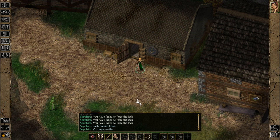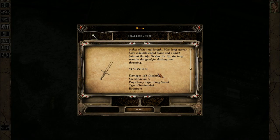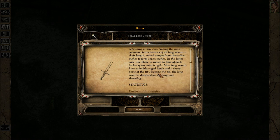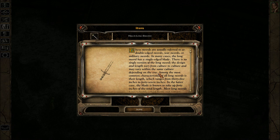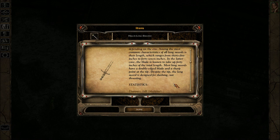So one of them was talking about someone named Hull. Hull's longsword — it's telling me general information about longswords. These swords are usually referred to as double-edged swords, war swords, or military swords. In many cases the longsword has a single-edged blade; there is no single version of the longsword. The design and length vary from culture to culture. Among the most common characteristics is their length, which ranges from 35 to 47 inches. Most longswords have a double-edged blade and a sharp point at the tip. Despite the tip, the longsword is designed for slashing, not thrusting.